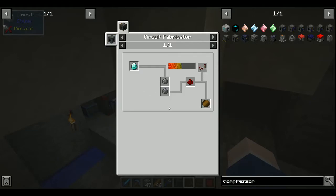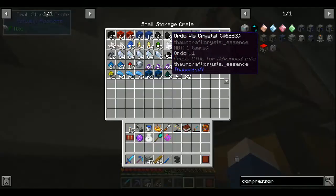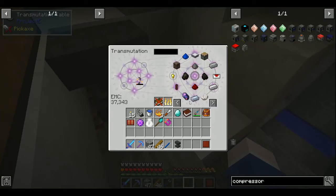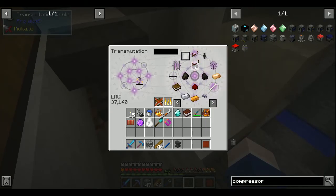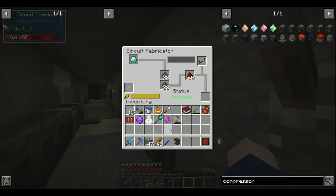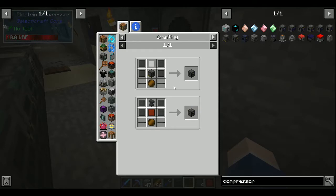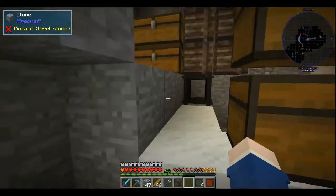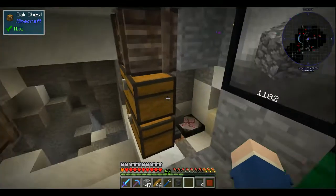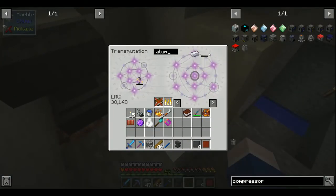Advanced wafer requires a diamond and a redstone repeater - which is right there. And I need 2 aluminum cables, which I'm just going to throw into my transmutation tablet. Aluminum - 1, 2.